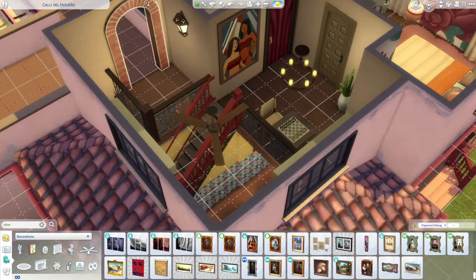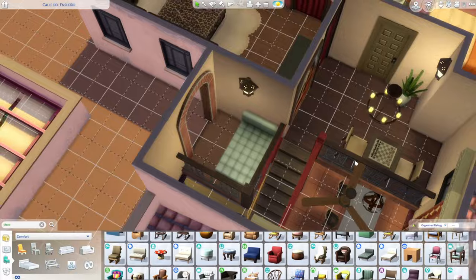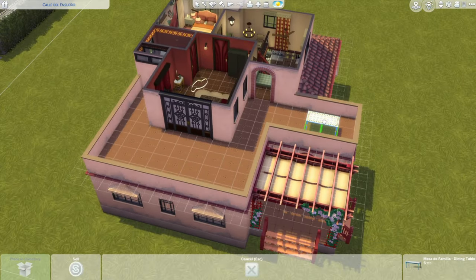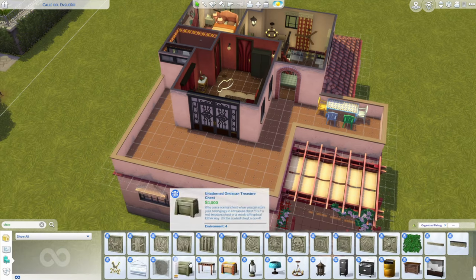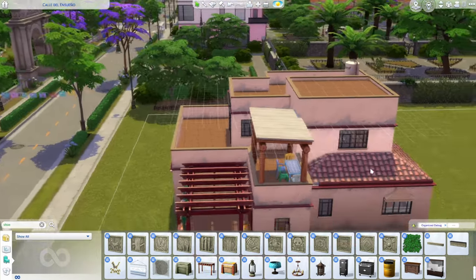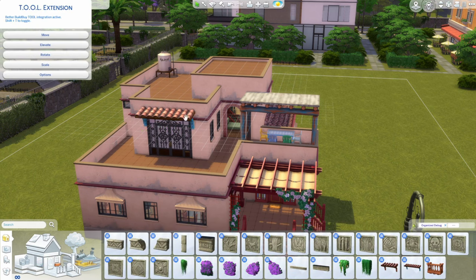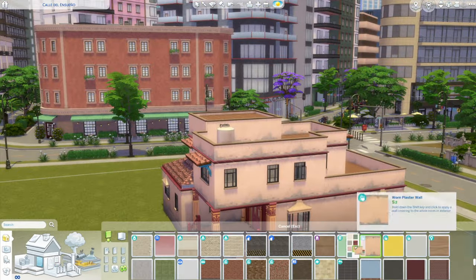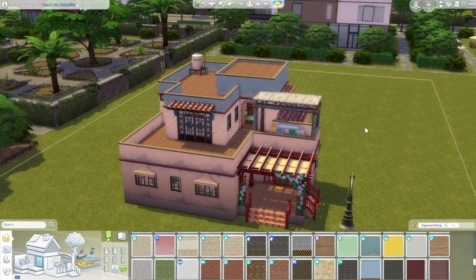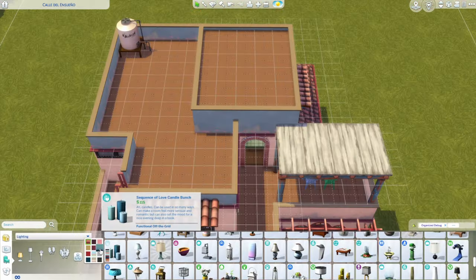Out on the deck there's a base game table from the same update that came with the pergola, along with plastic chairs from For Rent with slightly varied colors. I added the wooden pergola from Jungle Adventure changed to a blue swatch for a pop of color. I love the awnings from Jungle Adventure — I added a bunch of those all over the upper windows. On the lower level there are decorative adornments over the big windows from Lovestruck, and I think the contrast between those adornments and the terracotta awnings with tile just looks so pretty together.